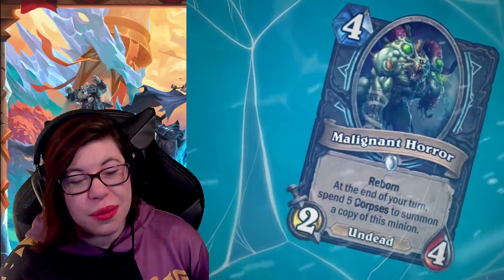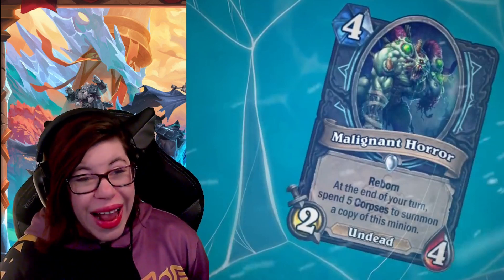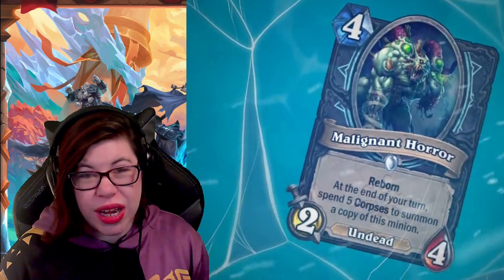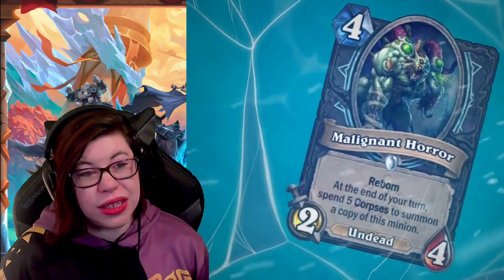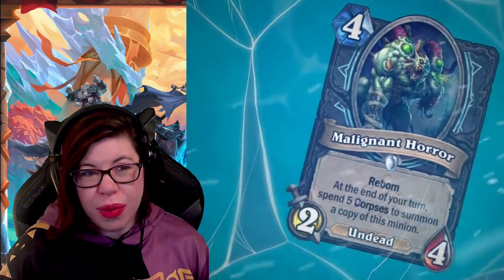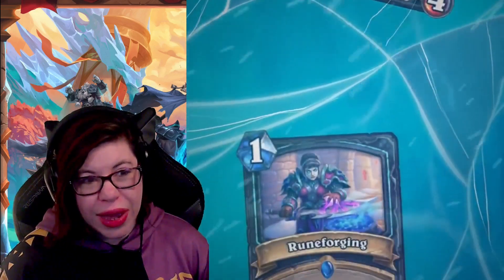The next card is Malignant Horror — four mana, 2/4 Undead with Reborn. At the end of your turn, spend five corpses to summon a copy of this minion. I don't think we've seen a lot of buff support for it, though you could give it extra attack. It feels like it requires a lot for four mana — you need five corpses at end of turn and ideally a buff, which feels like way too much going on.